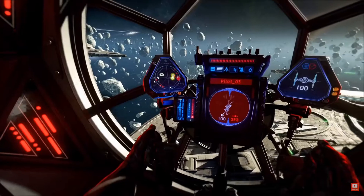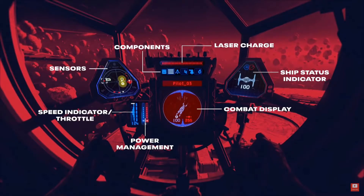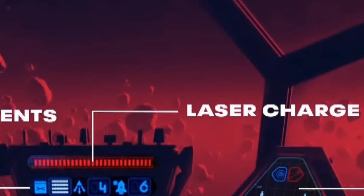Here we're seeing a TIE fighter instrument panel with a lot to break down. First we have our sensors, which is more than likely just a radar. Next we move up to the components, which will basically show you your chosen loadout — on the left I believe that's cluster missiles, and on the right looks like regular proton torpedoes with a count of what you have left. Right above that we have laser charge, so this isn't ammo-based — you'll manage bursts before it depletes.